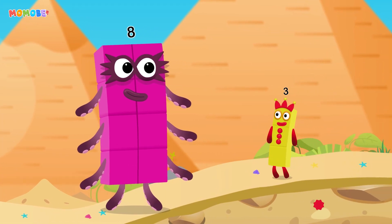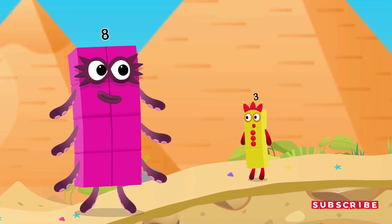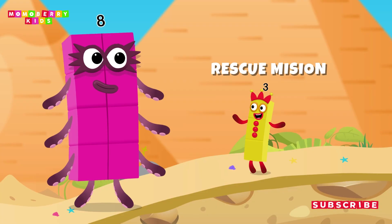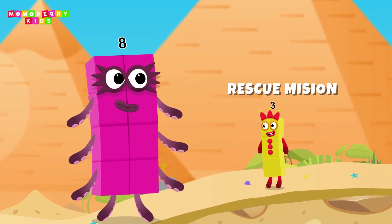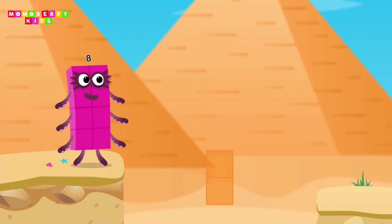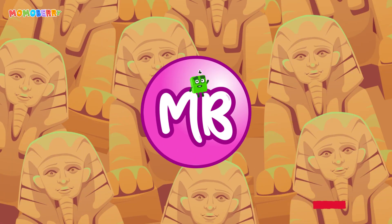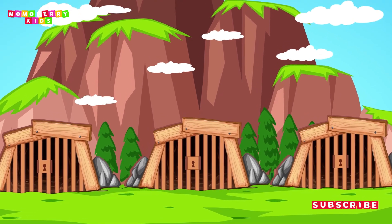Wow, eight — you're so big! Anyway, for the next challenge it's a rescue mission. Some number blocks are trapped in three different prisons, but only one of them is the right choice. Choose wisely and set them free. Three prisons, but only one is the right choice — choose wisely to rescue your number block friend.